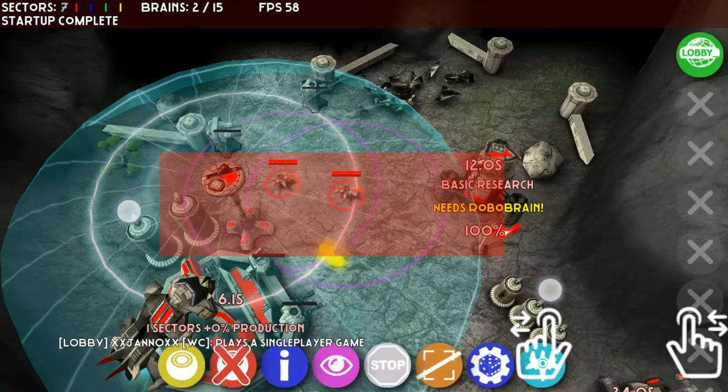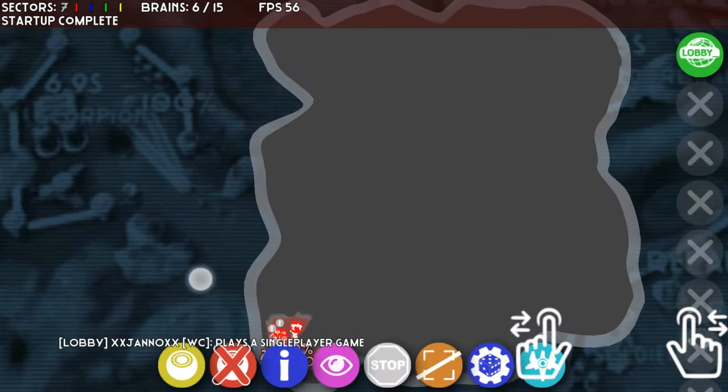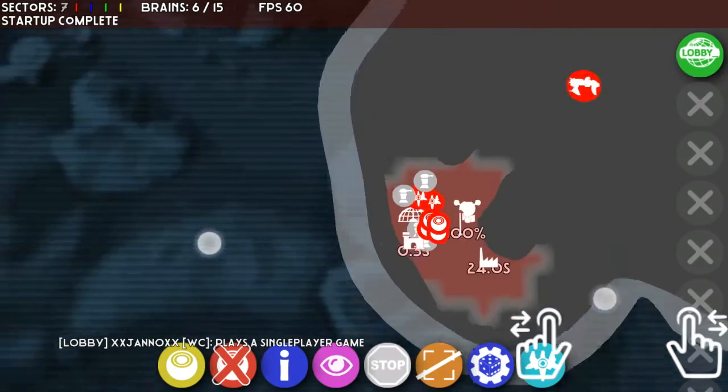You can also do a selection using two fingers — you touch top left and bottom right at the same time, then let go straight away, and it will give you the selection, as you just see.